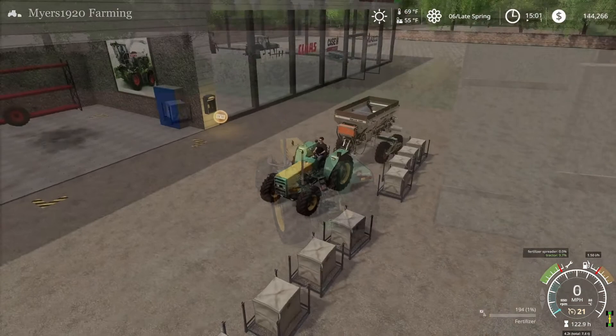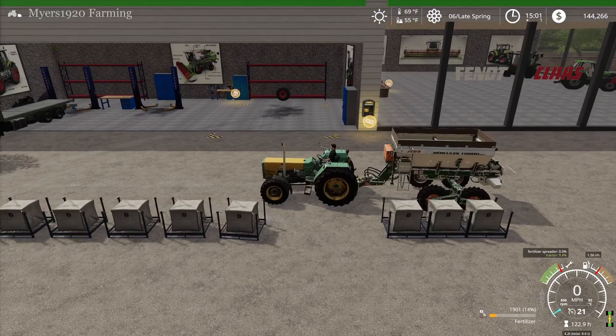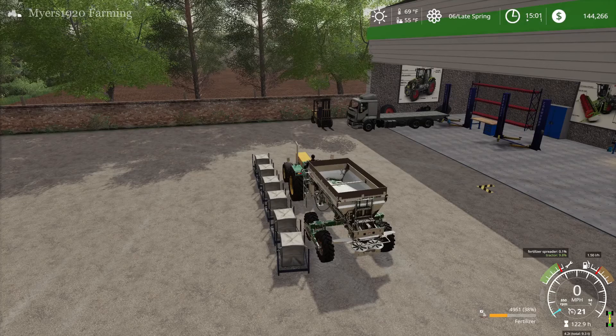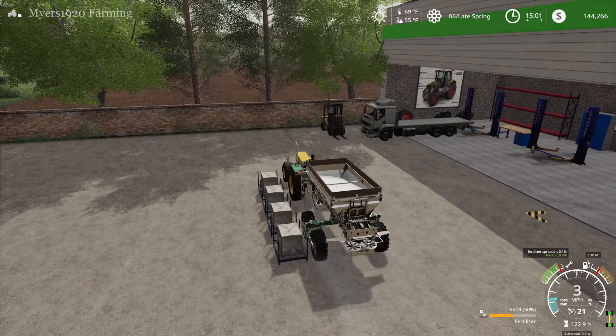We went with the Hercules spreader — it's a little bit cheaper and it holds everything we need, including manure. The Hercules 10,000 has a 24-meter spread which is really nice. I was going to go with the one that attaches to the back, but those only hold about 3,200 liters. This one holds 10,000, has the same spread, and we don't have to make as many trips to fill it up. It was also a pain when I was spreading lime. If it's cheaper, holds more, and does everything we need — that's the more logical choice.